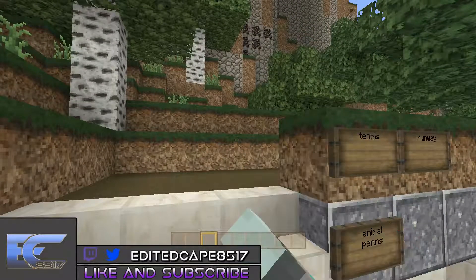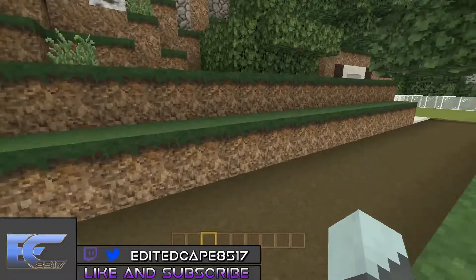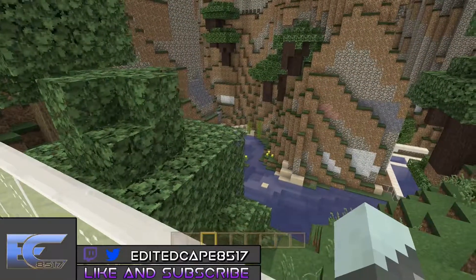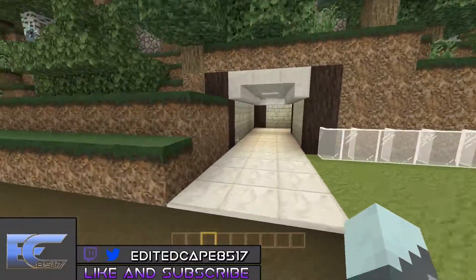Fun fact — that alcove was actually supposed to be a cave, which was really cool. Over here we have the animal pens, the runway, and the tennis court. The tennis court actually looks over the pool and also over a really cool valley, which is awesome.